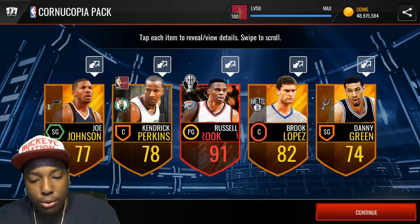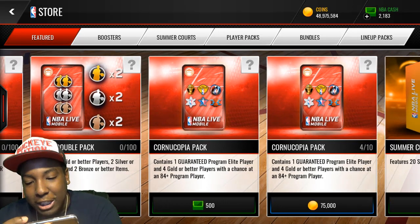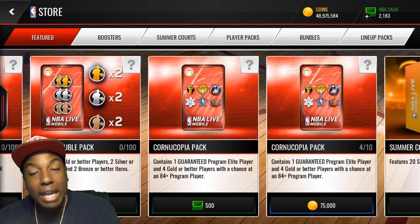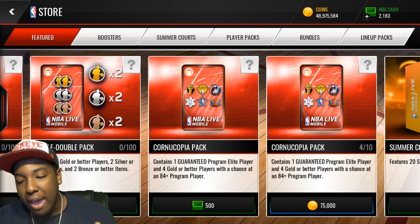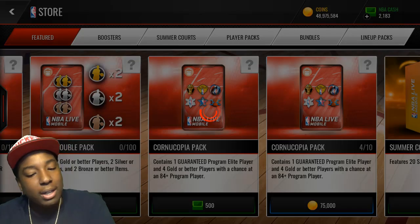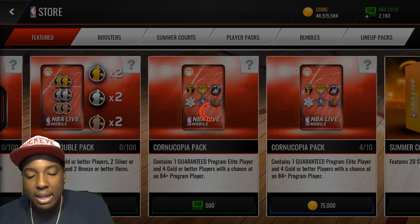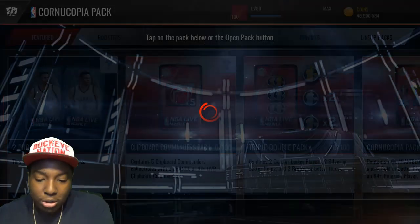We get a 91 Russell Westbrook - these packs are nice. You're guaranteed a program elite and you get a chance at an 84-plus program player out of the golds, but most of these we're getting 88-plus. Completely insane.